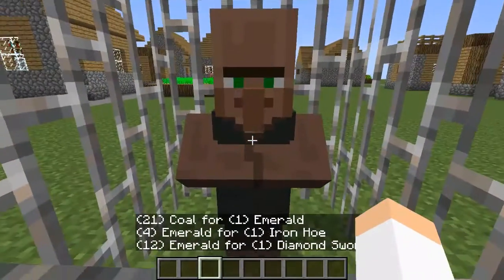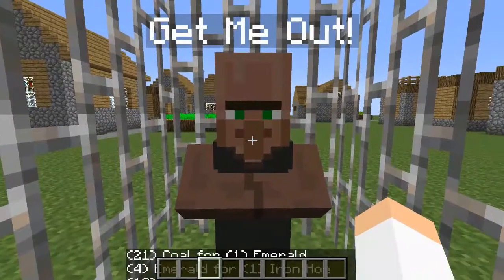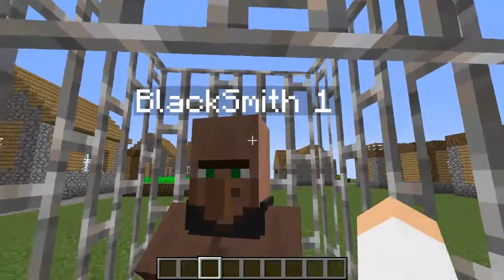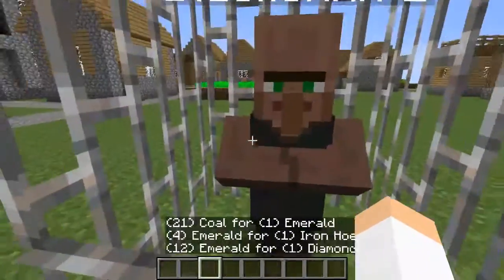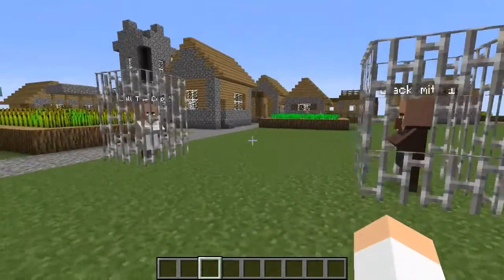So let's say we want to rename this villager so that way we'll know who he is. What if he was in a line of villagers and they were all blacksmith villagers and we didn't know who he was? All we have to do is hover over him and hit the N button, then we can rename him, and we can just call him 'blacksmith1'. And so now we have blacksmith1 right here, and it's really easy instead of having to get name tags in order to name these villagers so that way you know who to trade with. It just adds in that little feature that makes it a lot easier to find the trades you want, and that's pretty much the extent of what this mod does.